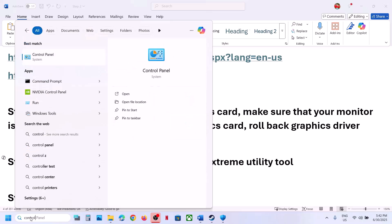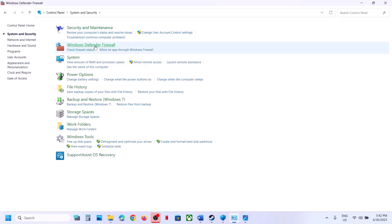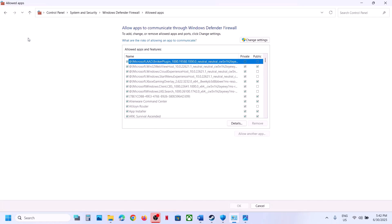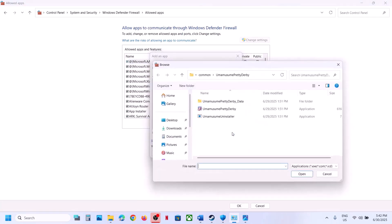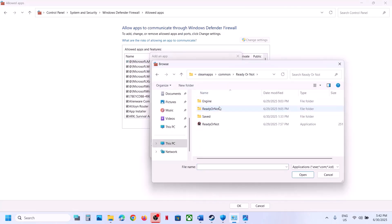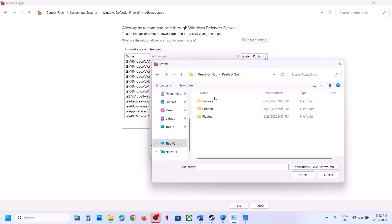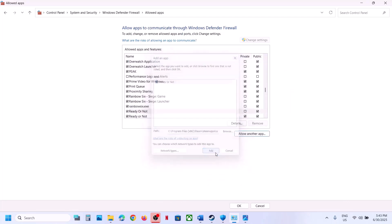The next step is to allow the game through Windows Firewall. Type 'Control Panel' in the Windows search box, go to System and Security, then Windows Defender Firewall, and click Allow an App or Feature Through Windows Defender Firewall. Click Change Settings, then Allow Another App, click Browse, go to the game installation folder, select the game exe, and click Open, then Add. Do this again for the exe in the Binaries, Win64 folder as well.